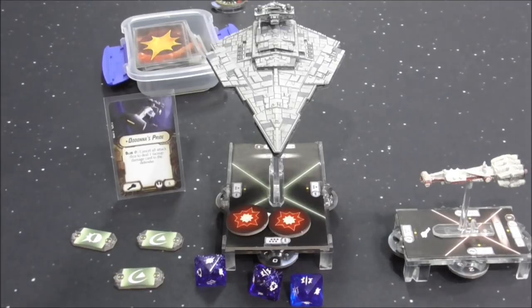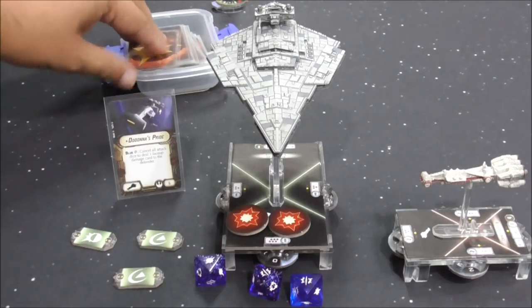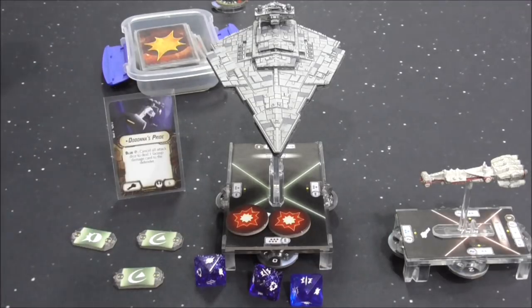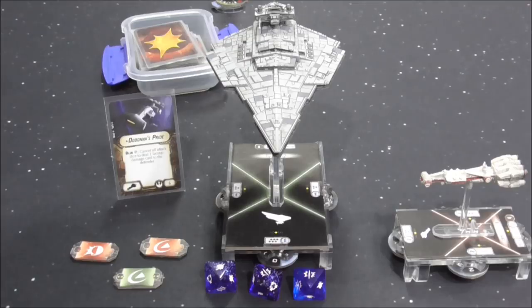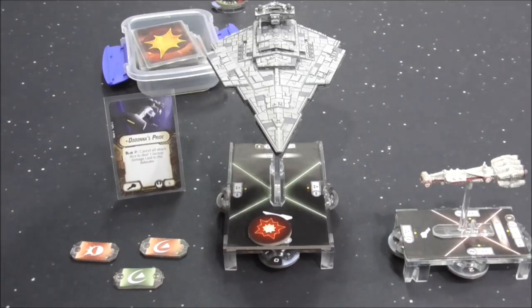A correction: if Dodonna's Pride isn't used, the standard critical effect would apply instead, meaning the first damage card is face up — life support failure — and then the next one face down. In most cases the defender would use their defense tokens, which is why Dodonna's Pride functions like a miniature combined effect between APTs and Overload Pulse.